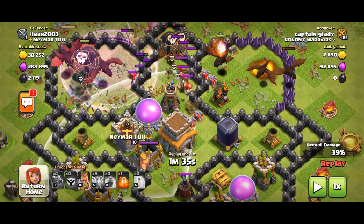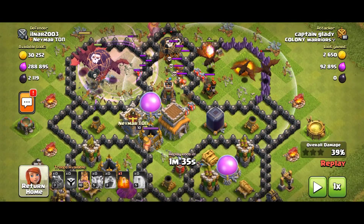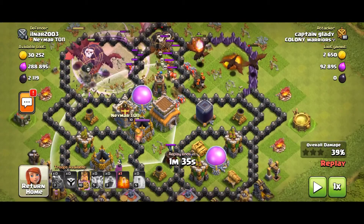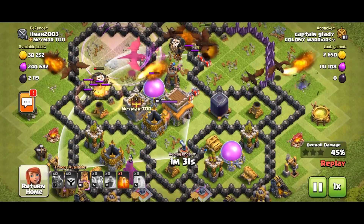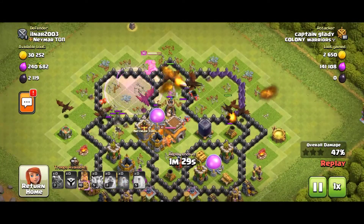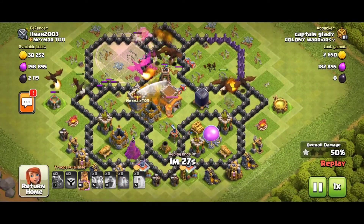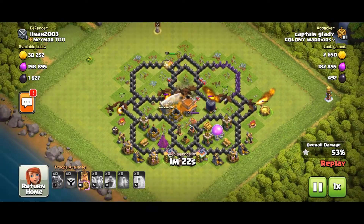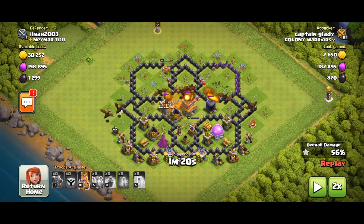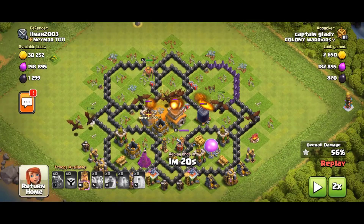That is the important thing. I am going to use this sweeper — I am going to use this sweeper on the left and right sides. Here we get the poison. We take the troops to the Clan Castle. This is what I like to use.